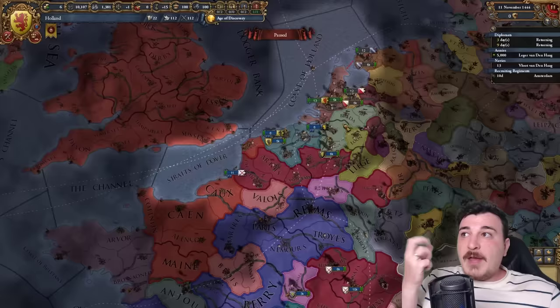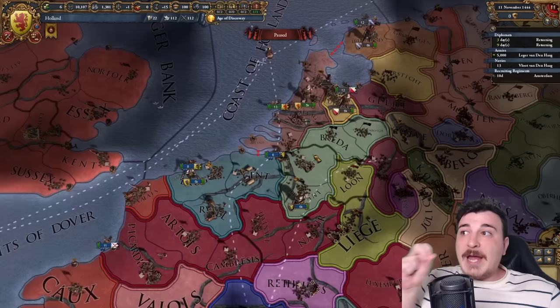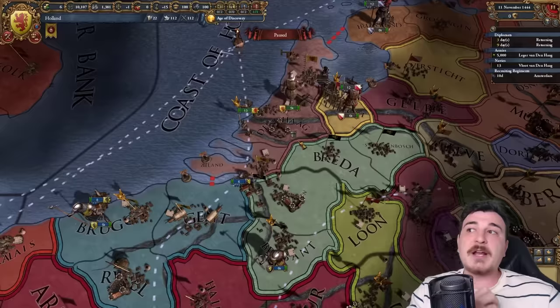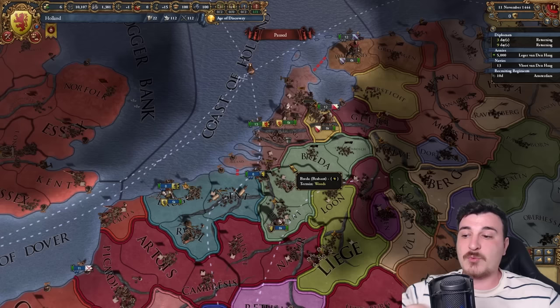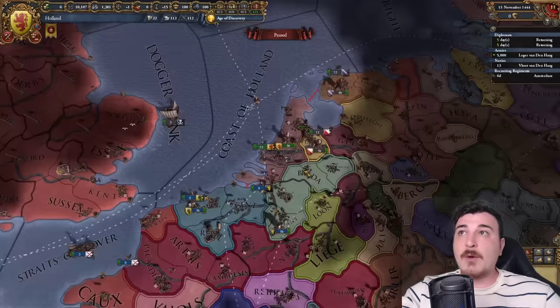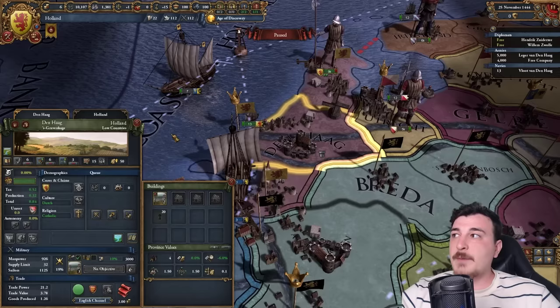Setting provinces as vital interest is important because when the war starts, if France or England occupy these provinces, they will give them back to you as controlled provinces only if you've marked them as vital interest. Otherwise they'll keep them for themselves, which defeats the purpose of fighting the independence war. Savoy is also going to help us out. We're declaring war on December 11th, so you've got to be ready.